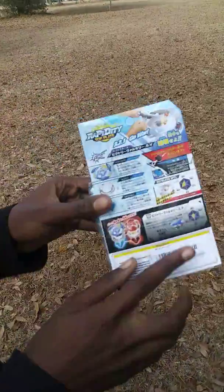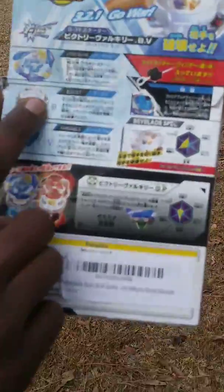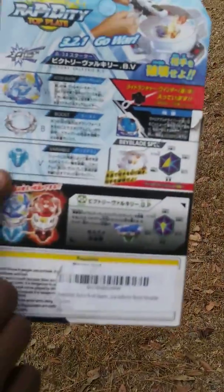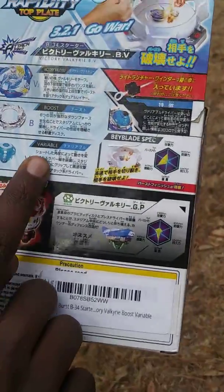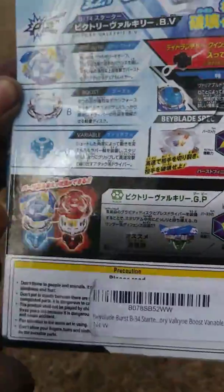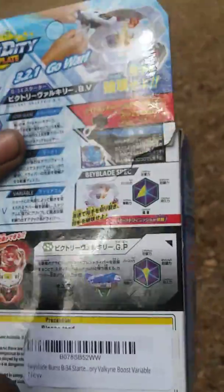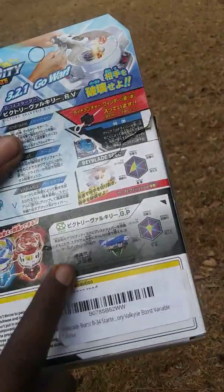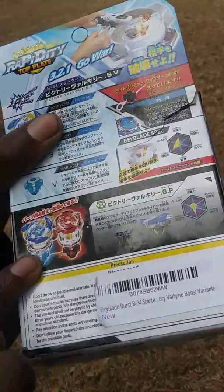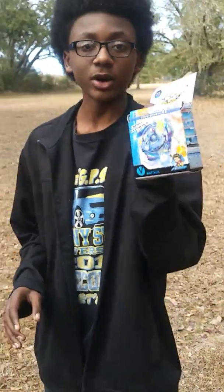On the back here's Victory Valkyrie — the layer, then the forge disc Boost, and then the driver Variable. You can see Valkyrie's burst right there. Also down here they show the switching system where you can switch the parts around. For example, if I have Storm Spryzen I can switch the parts and put Storm Spryzen parts on Victory Valkyrie, or put Victory Valkyrie's parts on Storm Spryzen. So now let's go ahead and open it.